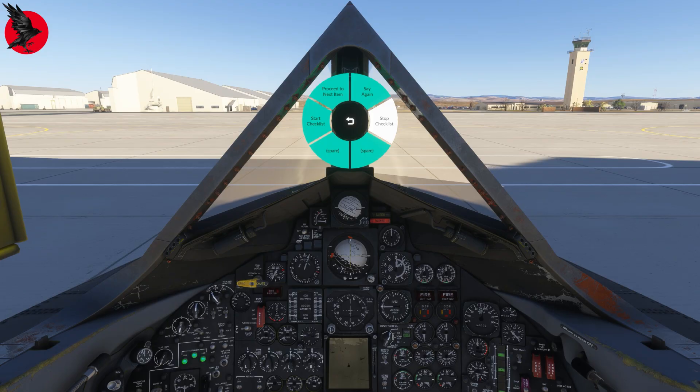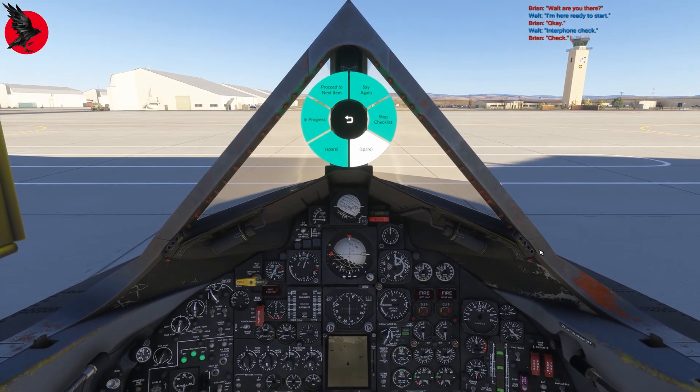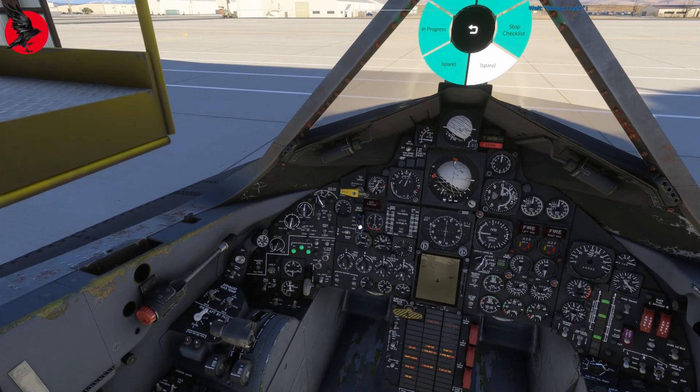Occasionally they'll run across an item that is not checked or set properly. When that happens, we'll hear a beep and have to resolve the problem. That was our first beep — the bailout light. It's a light that lets the RSO in the backseat know he needs to bail out because something has really gone wrong. Part of this checklist is to test that light. We zoom in on the bailout light, open the cover, flip the switch, and if the light works, Brian will see that and the checklist will proceed.